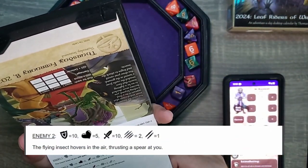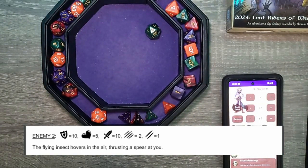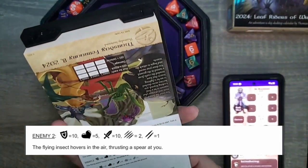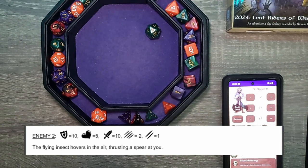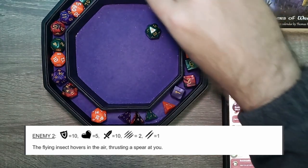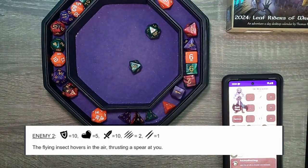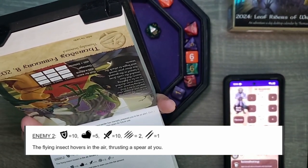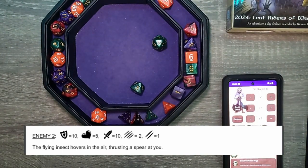Second enemy. The flying insect hovers in the air, thrusting a spear at you. That's an 8, plus 3 is 11. Your defense is 10 — we hit. Let's deal some damage, we have a D8. That's 3. Oh no, doesn't deal enough — they live. So then they attack, we have to roll our defense. That's enough, so we take partial of 1. Ow.